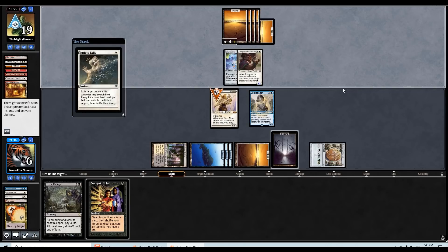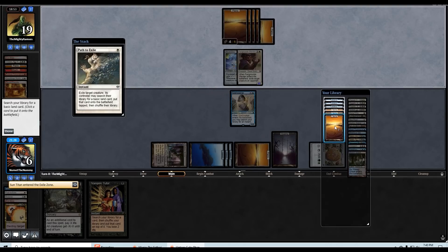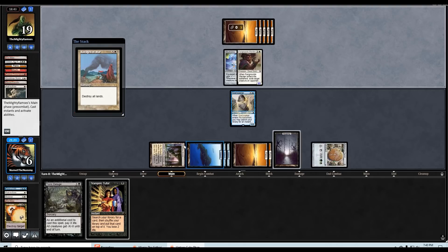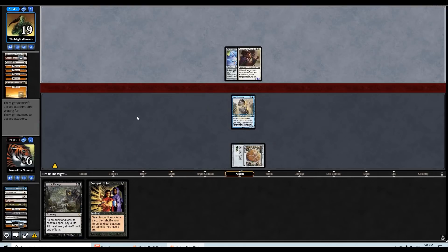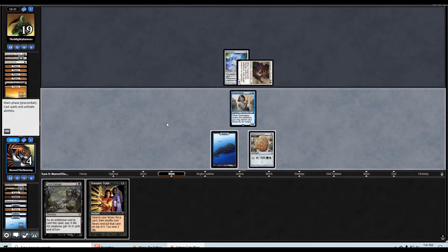Land number five and they're going to immediately path my Sun Titan — that works. I guess we'll go get another white source. Into Ravages of War — so now, they had it. If I Vamp Tutor I go to four, chump, get a land — but I don't actually think I can afford to do anything here. Looks like they might get me still. Too bad. Well played, well played.